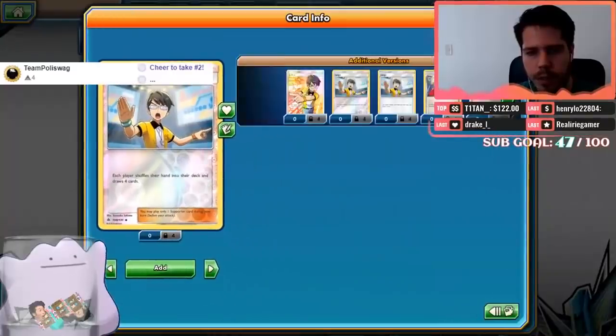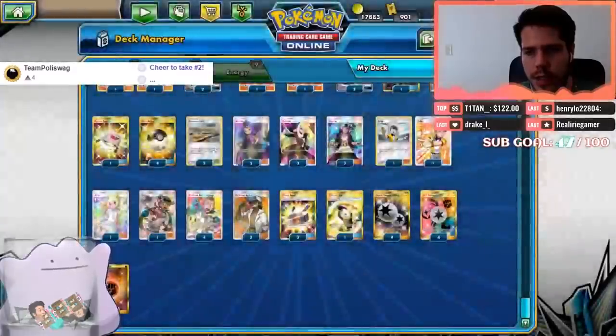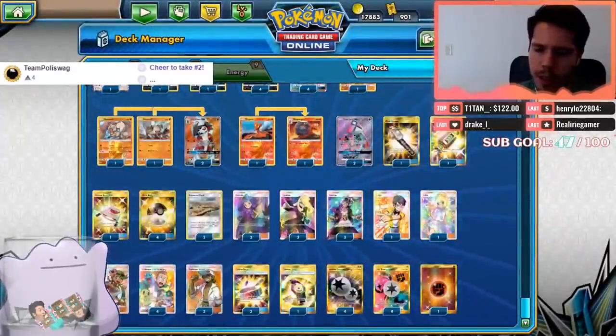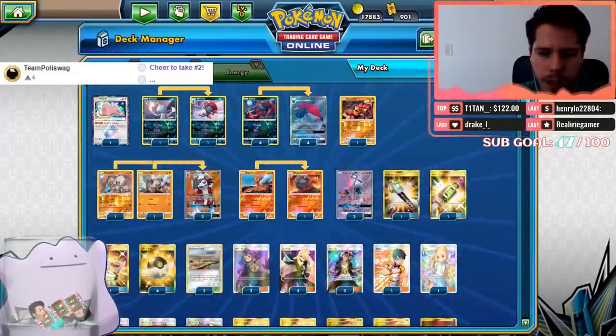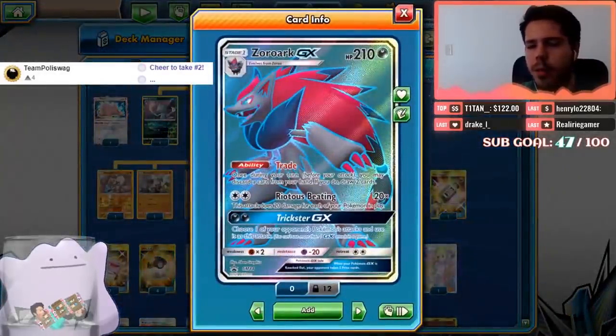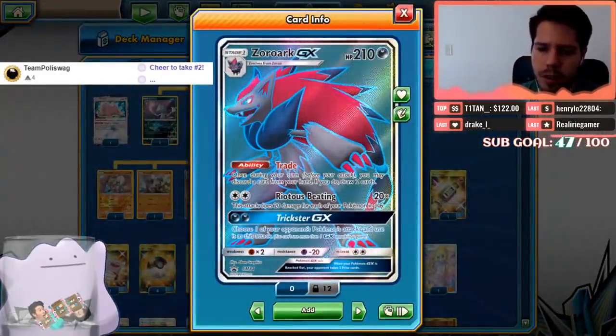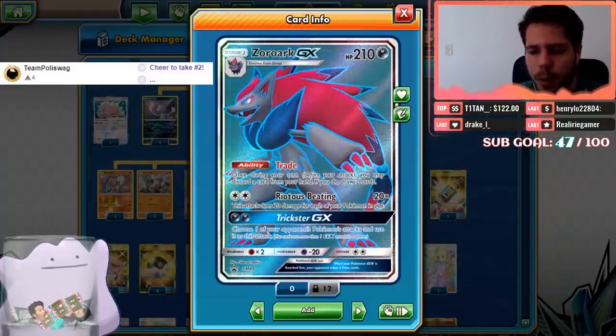I should be playing the fuller Judge instead of the regular Judge — thank you for noticing. So Ditto Prism opens up a lot of tech cards. As you can see we're running four Stage Ones: Zoroark GX with its Trade ability — discard a card, draw two — and Righteous Beating dealing 20 damage for each of your Pokémon in play.